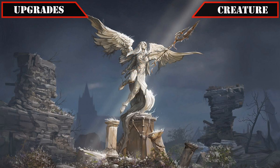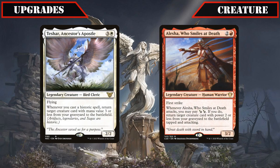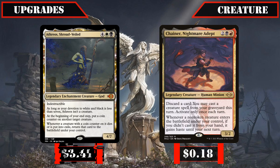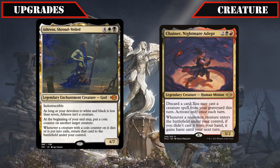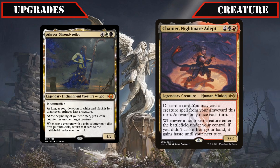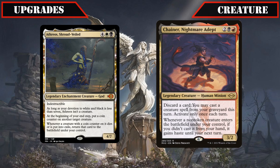From there, it's on to upgrades that help our legendary creatures stay on board, with Tashar Ancestors Apostle and Elisha Who Smiles at Death being cut since their reanimation hits creatures and permanents far too small for us to make use of, in favor of Athrio Shroud Veiled and Chainer Nightmare Adept. The former's reanimation even bypasses exile-based removal and lets us target our opponents' creatures to bring them back under our control upon their demise, and the latter lets us pitch dead cards or other reanimation targets to easily recur our legends from the bin over and over again while also making them hasty when they come back.